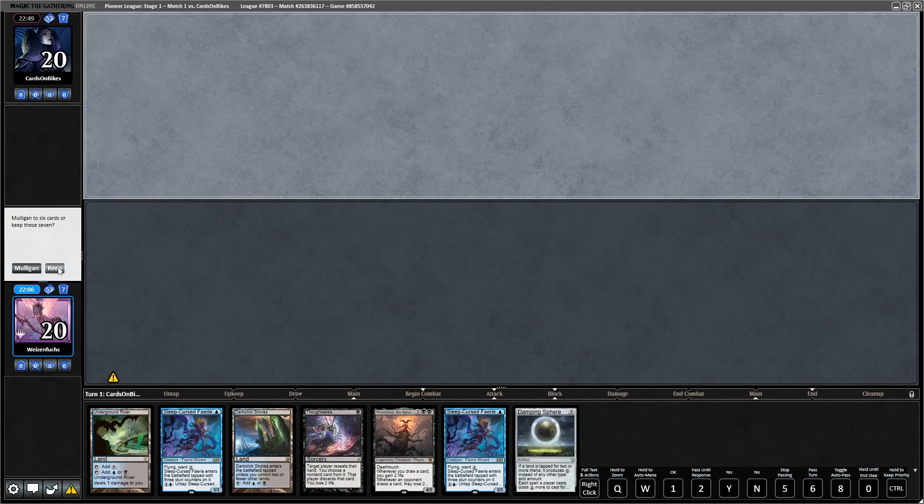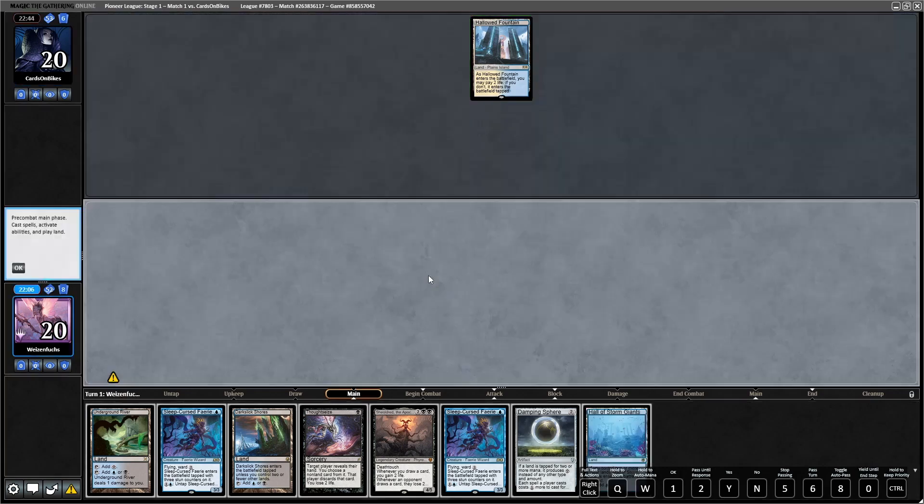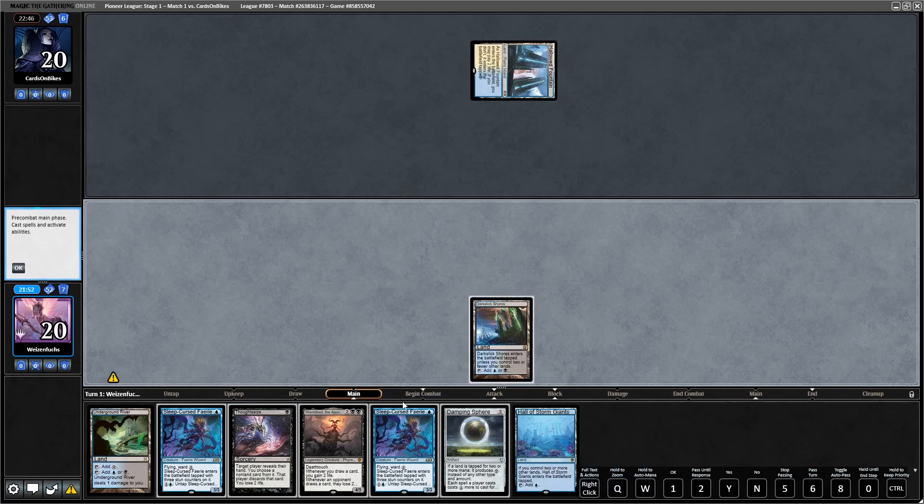Two Sleep Cursed Fairies went well in the first game, so no problem to keep this. The Dumping Sphere can get interesting. I also already like the line of play like Sleep Cursed Fairy into turn two Thoughtseize, Sleep Cursed Fairy.